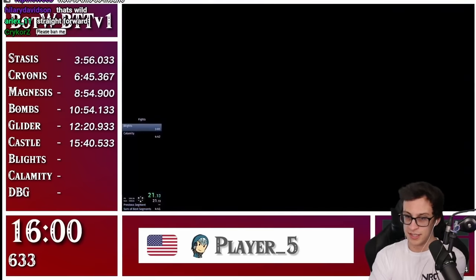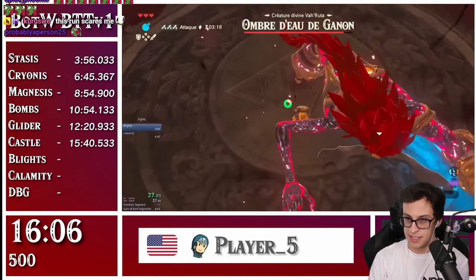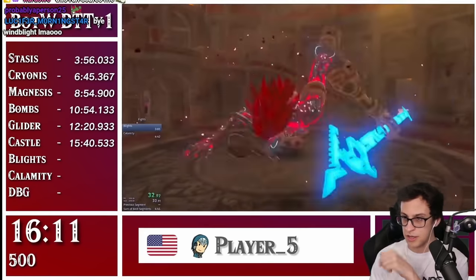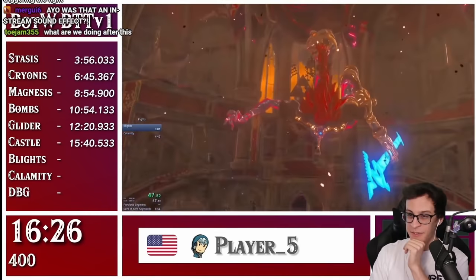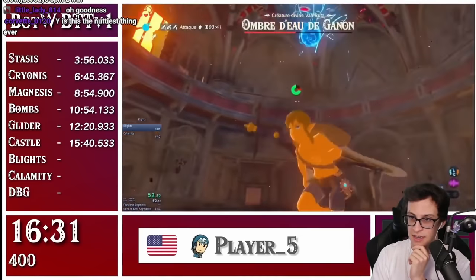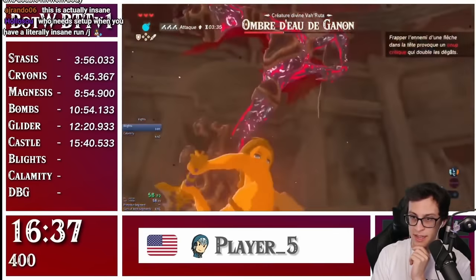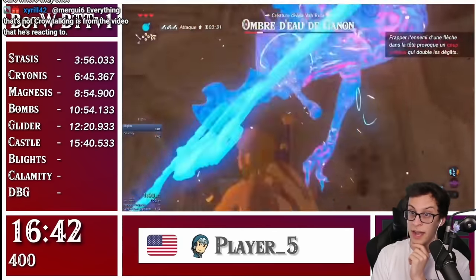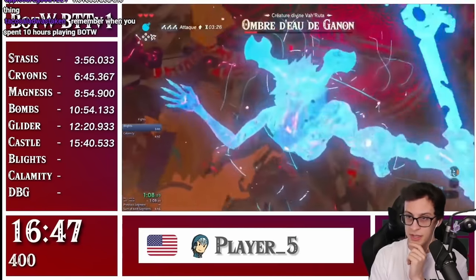Now we're on Water Blight. I'm pretty sure this is the exact same strategy I do — you head off to the side, get double hits: spin the weapon and hit the arm and torso of Water Blight, so you can just beat Water Blight really fast. They're going to hit Water Blight twice in the critical spot and then spin the weapon for the rest — or not. That was actually really great.